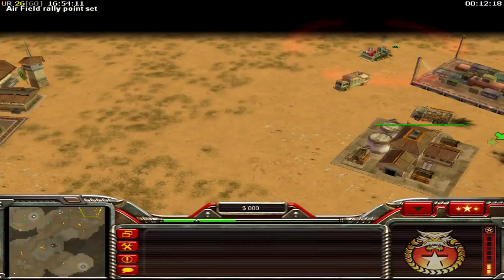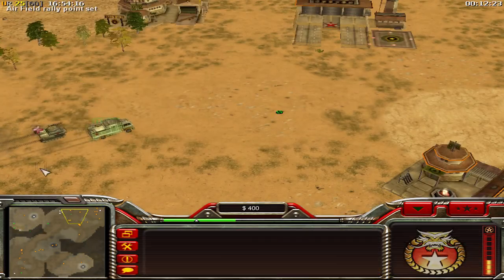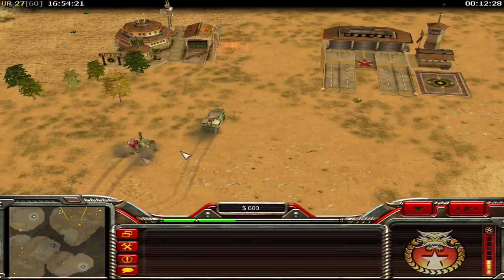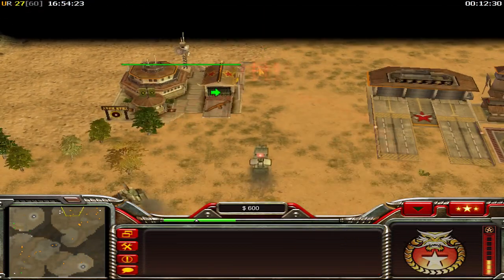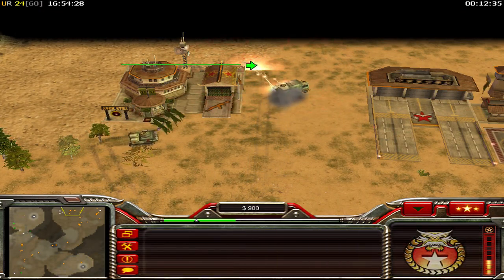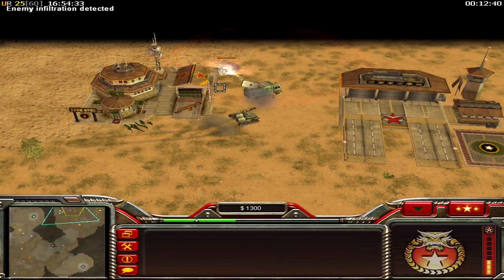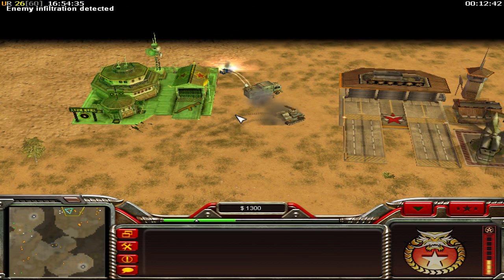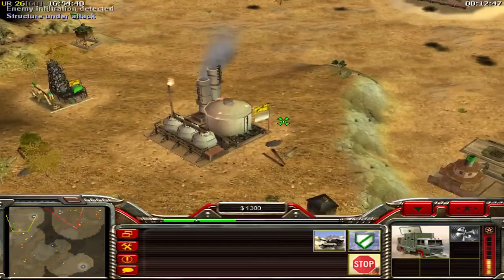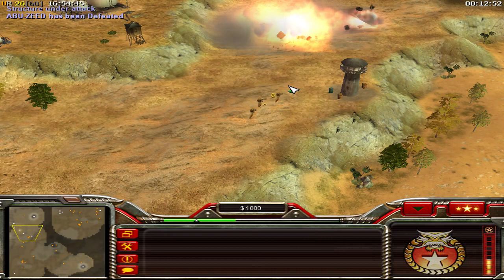I think he will give up soon because he doesn't have much left. His Lotus is running to my command center - I need to make sure she will die in the fire of my dragon tank. He is now capturing my command center but he can't succeed. Black Lotus is now on fire and he gives up!